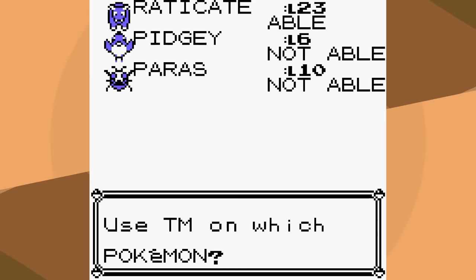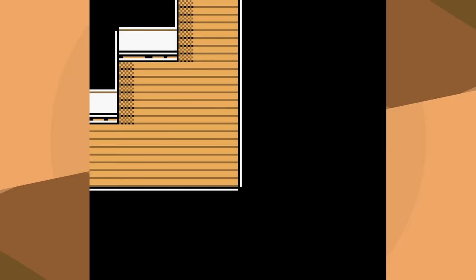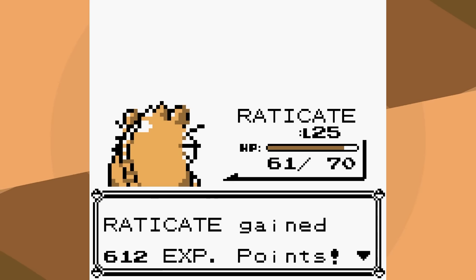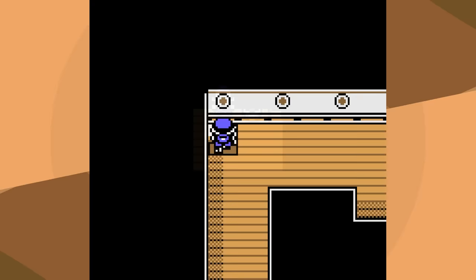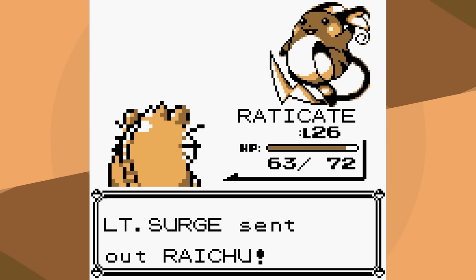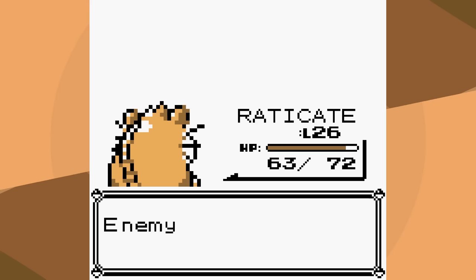Rival 3 is typically much easier than Rival 2 because you get access to Body Slam, but because we already had Hyper Fang, it's going to be the same degree of easy — an easy first try victory. Rival 3 leads with Pidgeotto, Quick Attack once again, but this time we one-shot. We also one-shot Raticate, outspeed and one-shot Kadabra, and while we don't one-shot Wartortle, it really doesn't matter. Lieutenant Surge shouldn't be much more difficult, because the one stat Raticate kind of excels at is its speed. We outspeed and one-shot the level 21 Voltorb and level 18 Pikachu. Raichu won't be, but the Rattata line can learn Gen 1 Dig, which is a base 100 power move, making it an easy first try victory.